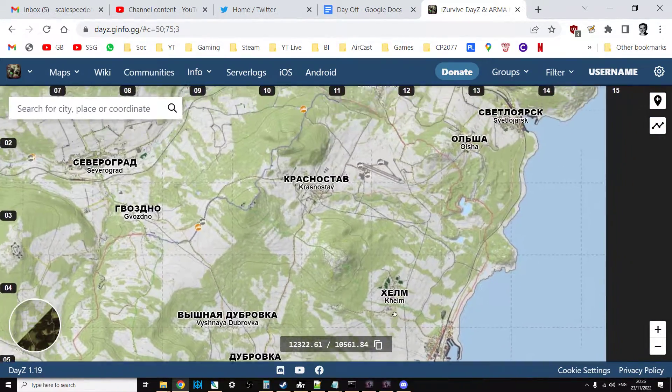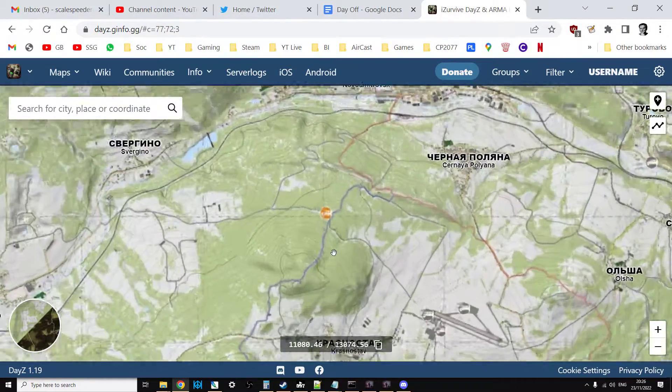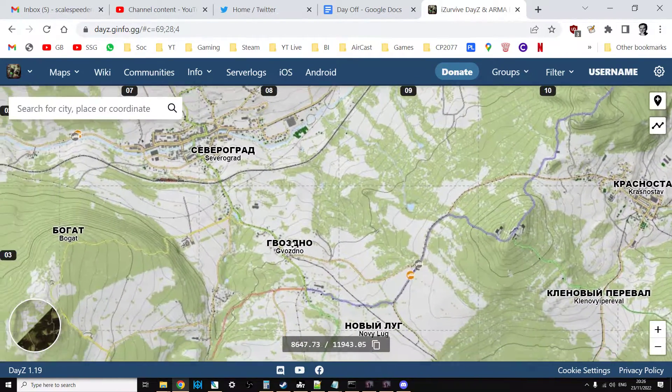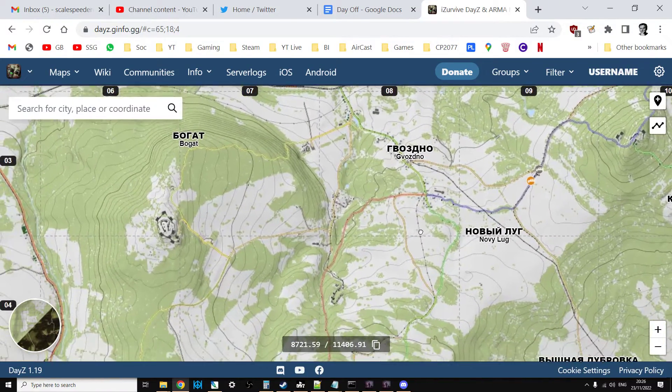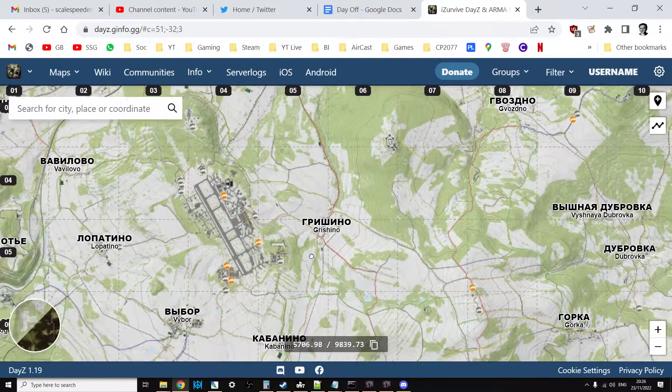On a public community server the chances are they will have been found and stashed away, but you never know — you may well find them. It's worth collecting the parts anyway, and definitely worth having a glow plug and battery stored centrally on the map so that if you do find a Humvee, you can get some tyres on it and get it rolling.